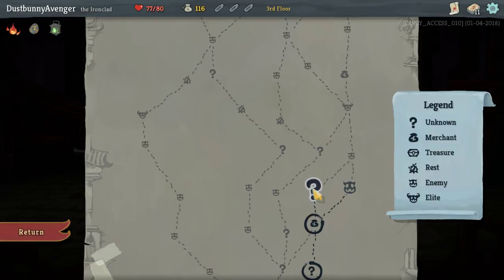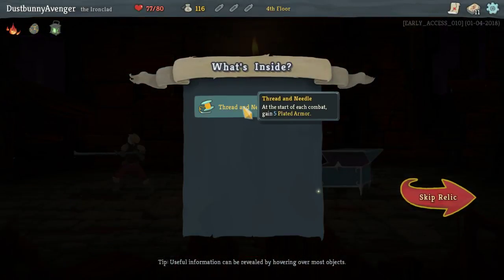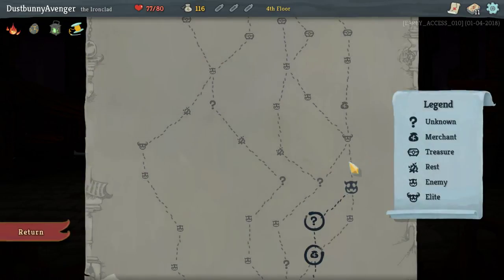Let's do an unknown — maybe we'll get lucky again. And we got lucky again. Thread Needle: start of each combat, gain five plated armor. Nice, that's awesome!